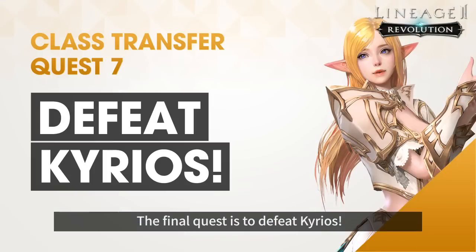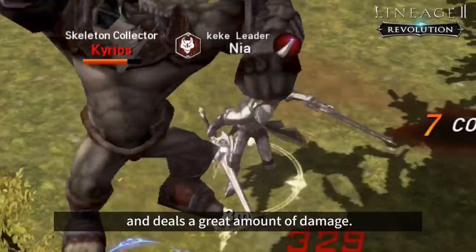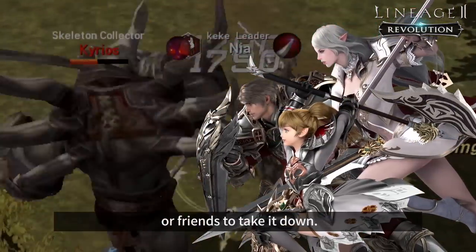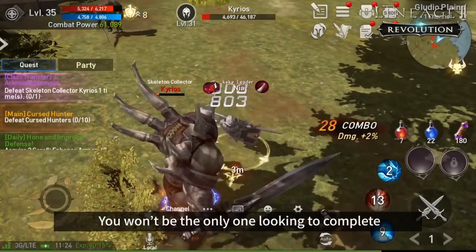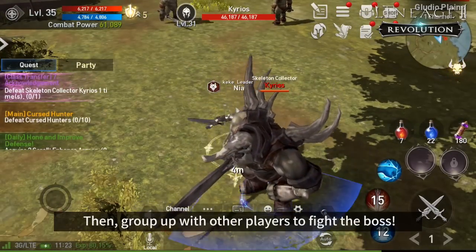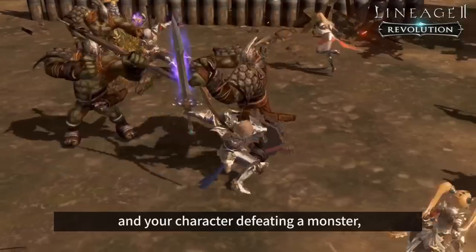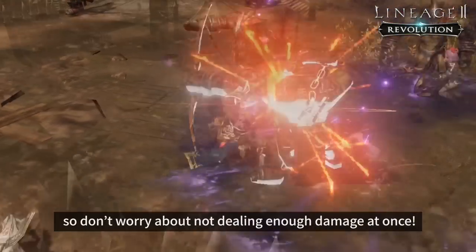The final quest is to defeat Kyrios. Defeating Kyrios alone can be challenging since Kyrios has very high constitution and deals a great amount of damage. I recommend fighting alongside clan members or friends to take it down. Don't worry if you can't find any companions at first — you won't be the only one looking to complete your class transfer quest. Simply wait alongside other players where the boss spawns, then group up to fight the boss. Even a single hit is enough to count towards you defeating the monster, so don't worry about not dealing enough damage at once.